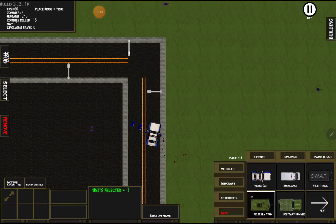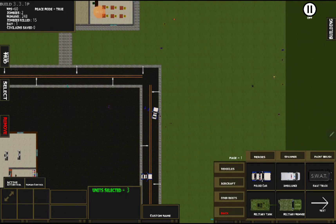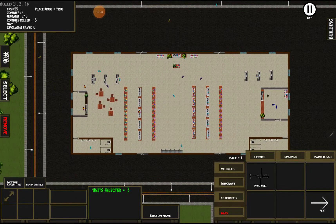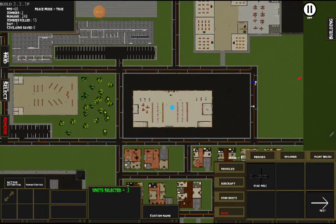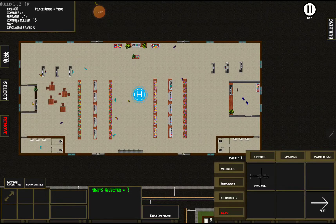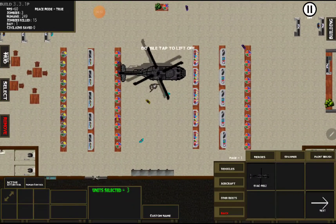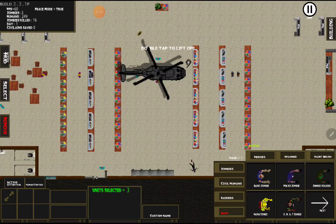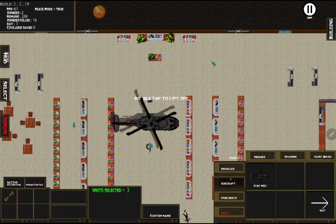Now we'll uncover the evac copter. Its main purpose is to call in civilians for evacuation. When you tap it, it'll come in from the left — you can see it thumping in. It lands and once it lands, you'll see civilians just flocking in. Two bodyguards pop out of it — you can't control them but they'll provide a little bit of protection for it.